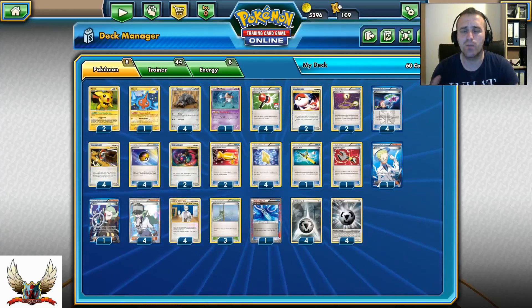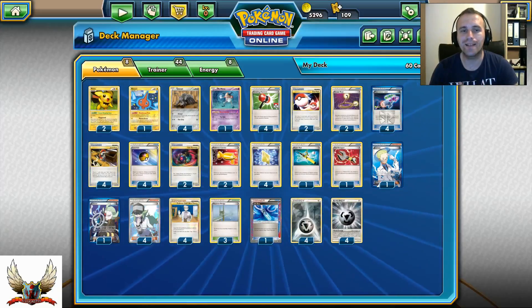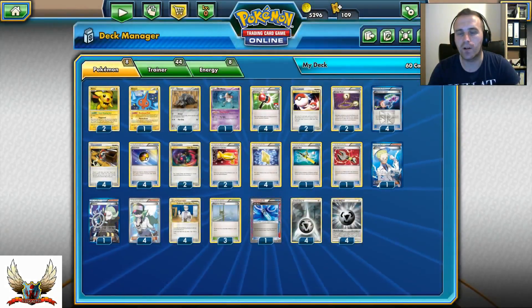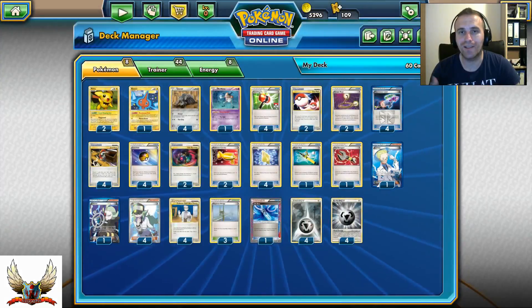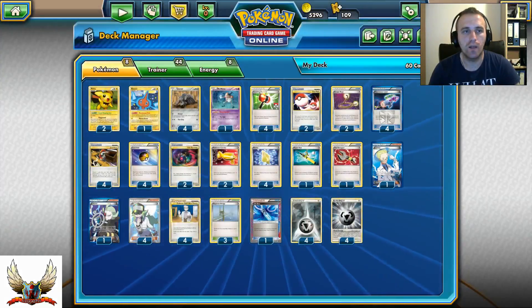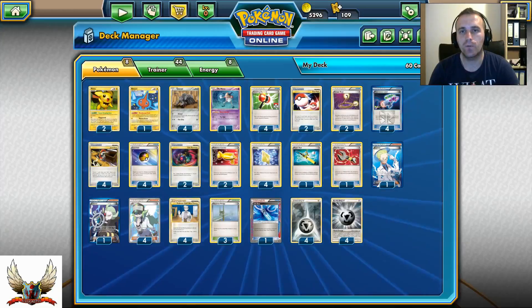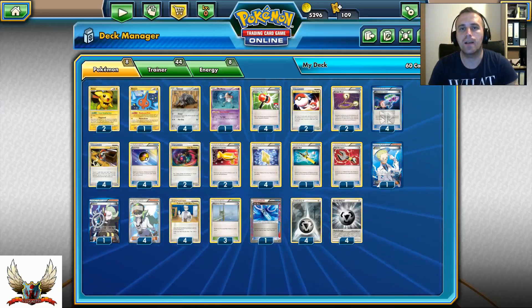You can also consider Colress or Ghetsis as a Supporter — Ghetsis is better because it gets rid of all of your opponent's item cards from their hand, especially if you start turn 1 with it and they have random item cards. I hope you enjoyed watching this short video with my Durant Legacy deck. Don't forget to hit that like button and consider subscribing for more future videos. Leave any questions in the comments below. Till next time, have a nice day and goodbye!